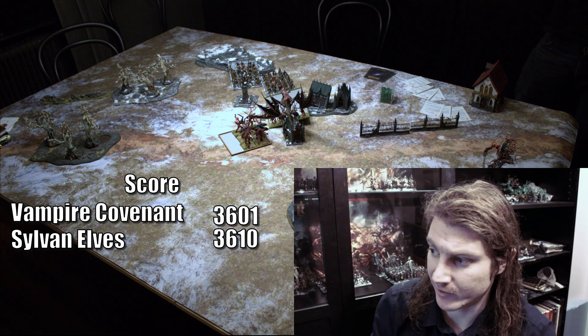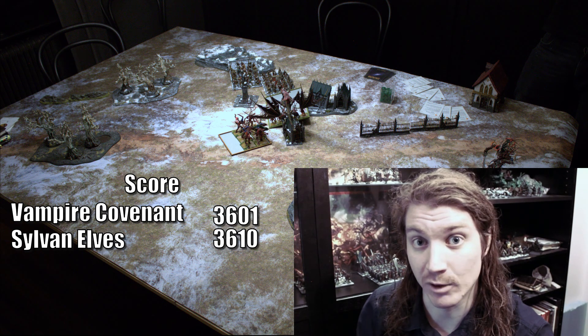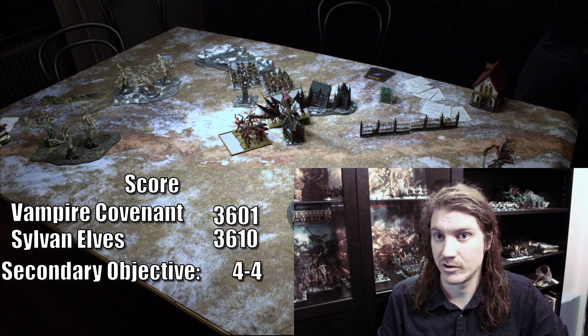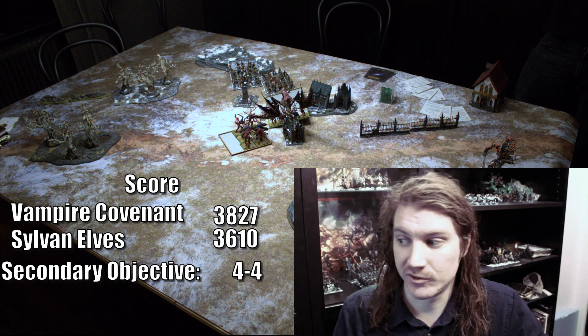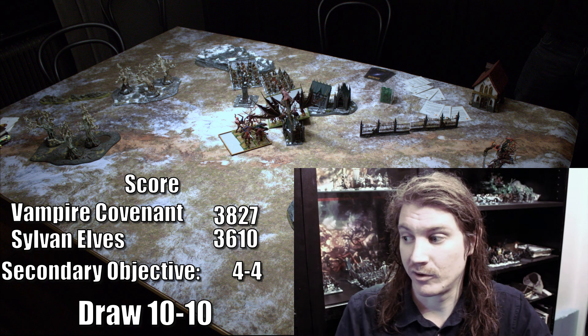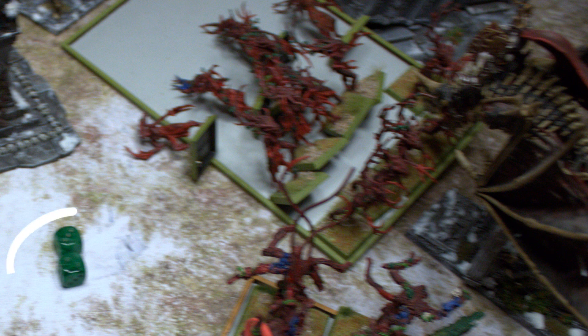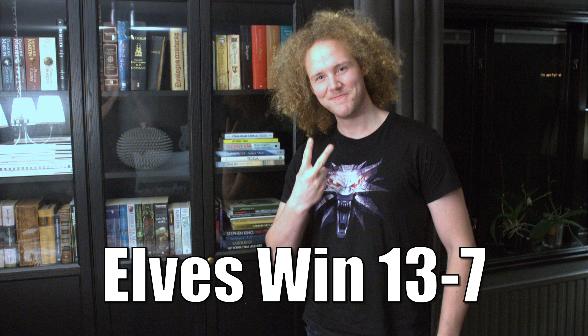This game is going to be extremely close. If the Dryads make their final discipline test, the score is 3601 to 3610 for the Sylvan Elves — a difference of just nine points, with the secondary objective 13 to 7 for the elves. If they fail and flee, with the Dragon capturing them, it'd be nearly 11 to 10 for the vampires — but still effectively 10 each. Thank you for watching — please like and subscribe! Discipline 8 with a reroll from the BSB — of course they made it. Well played.